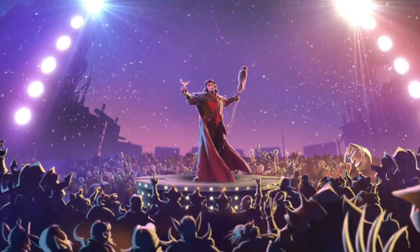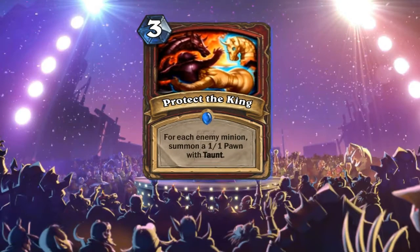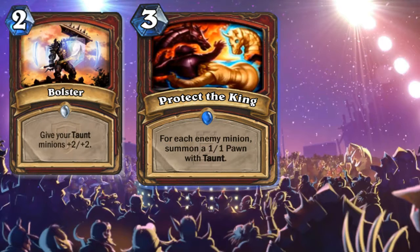The next card is Protect the King: for each enemy minion, summon a 1/1 Pawn with Taunt. So Bolster has significance now, and maybe Taunt Warrior can make an appearance. Taunt is maybe the second-best mechanic after Charge. In Arena, this can stop aggro, and even in Constructed against Face Shaman — who knows.